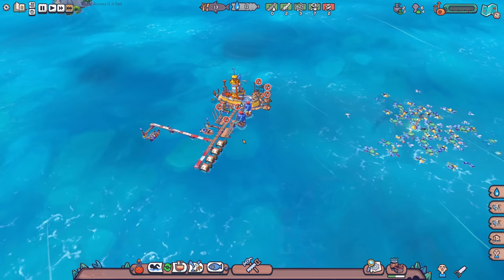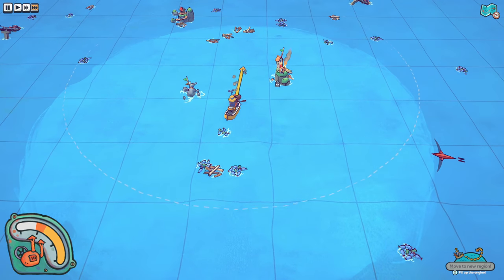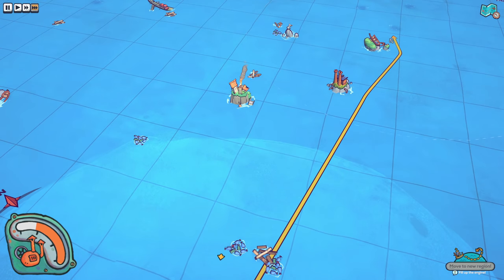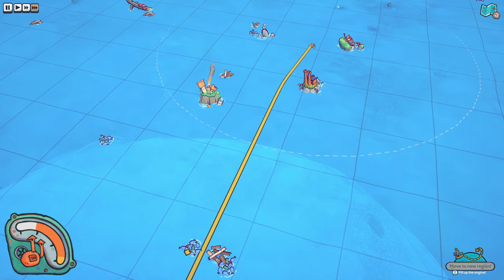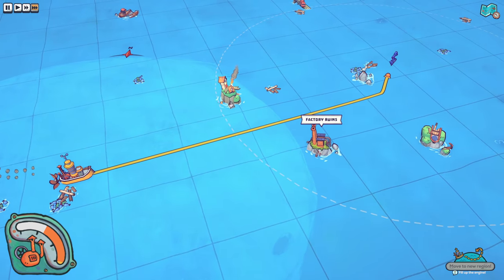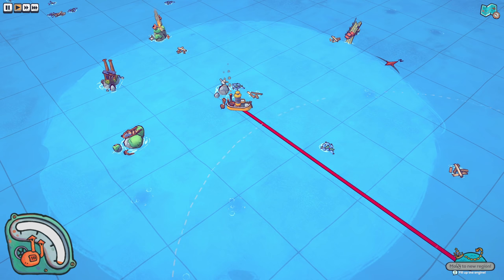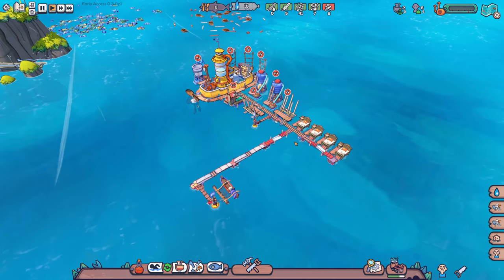Wait — you need to have a house, a bed, for a seagull. Like — bruh. Let's take a look at the map. I really need food and resources all in one area. There are three fish sources over here. Freshwater oasis — that sounds good. Let's go over here, and more seagulls. If you fill up the engine you can move to a new region — that's cool. I can't believe you need beds for seagulls. Make a nest, but not a full-fledged bed.